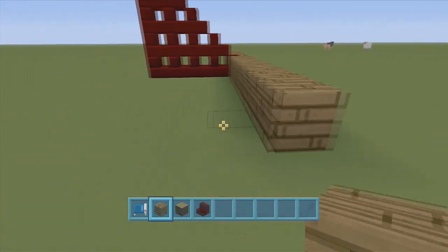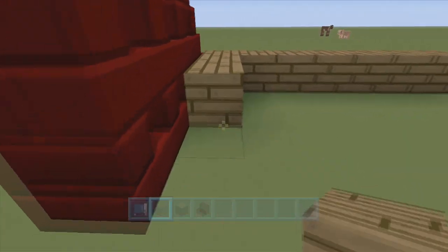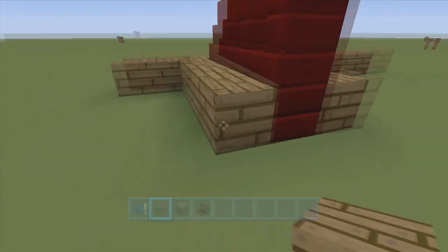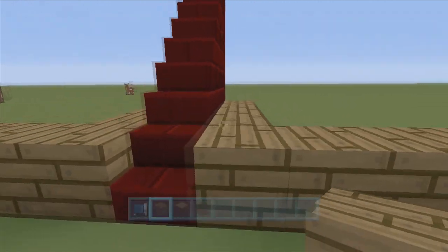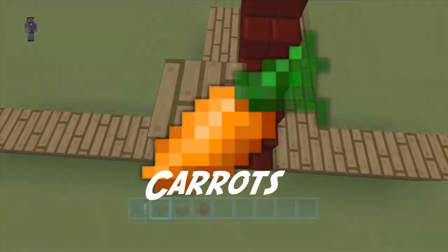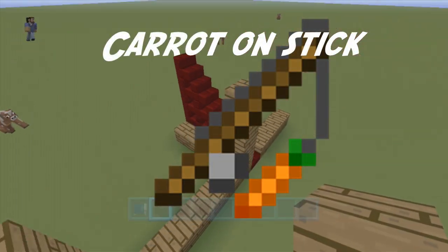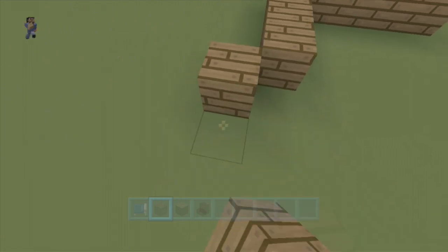So anyway, let's go down the list on what we are getting in title update 14 for Minecraft Xbox 360, PlayStation 3, and Minecraft Xbox One consoles — PS4, all that good stuff. What's confirmed is we are getting carrots to come to consoles. We will be able to make carrots on a stick, which is going to be awesome, so we can now control pigs when we're riding them on the saddle.